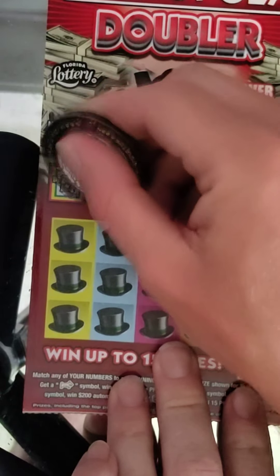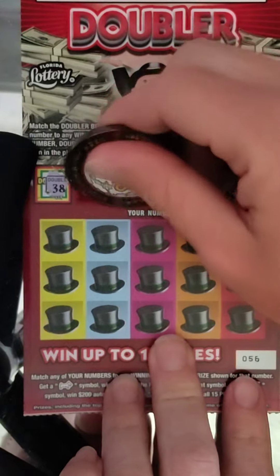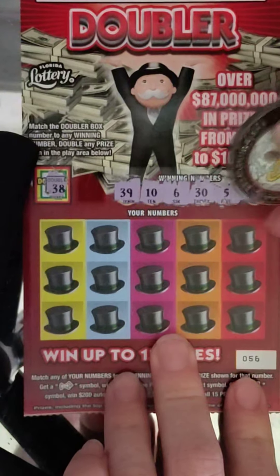Let's see where our doubler box is. That is a 38. Our winning numbers: 39, 10, 6, 30, 5, and 33.